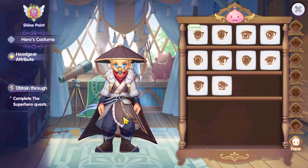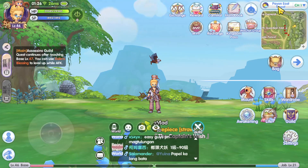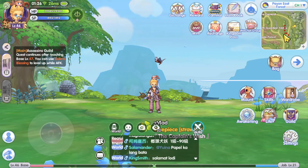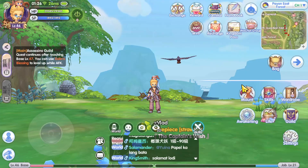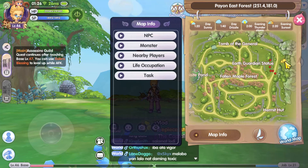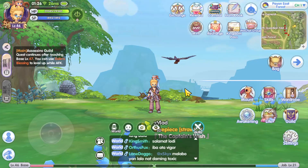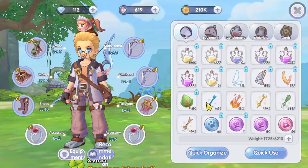By doing this quest, you just need to have three items before going here. You will need to go to Pion East Forest, which is just east of the Pion map, and then look for the NPC on that side of the map.